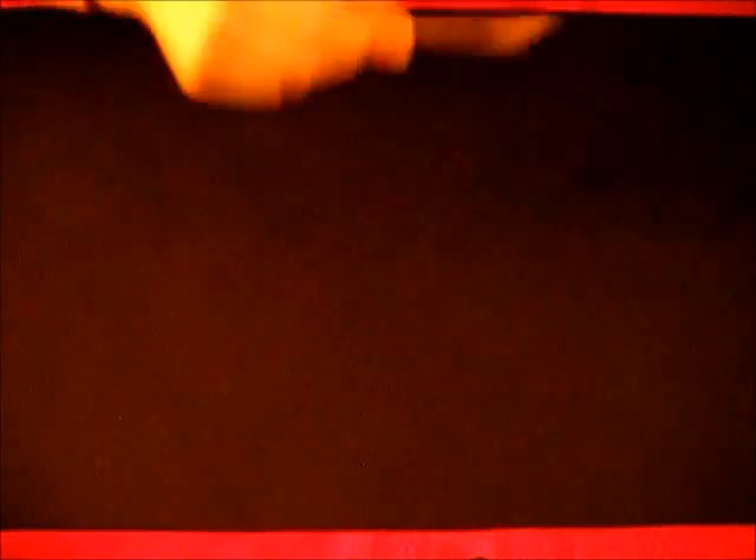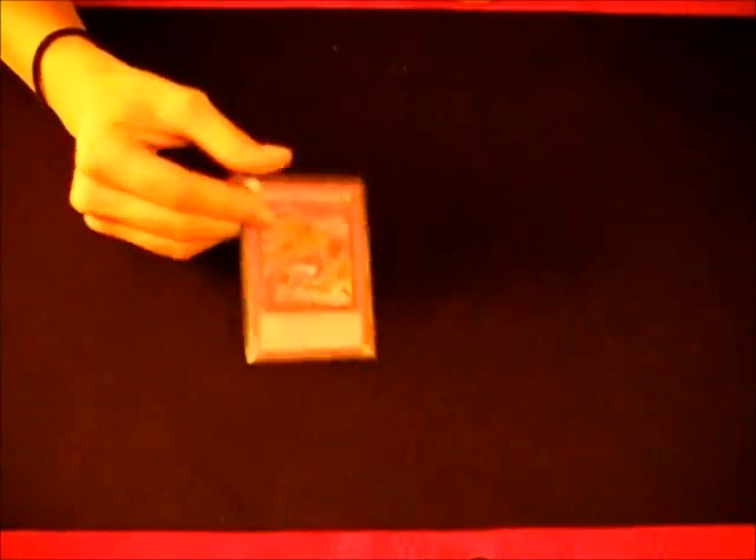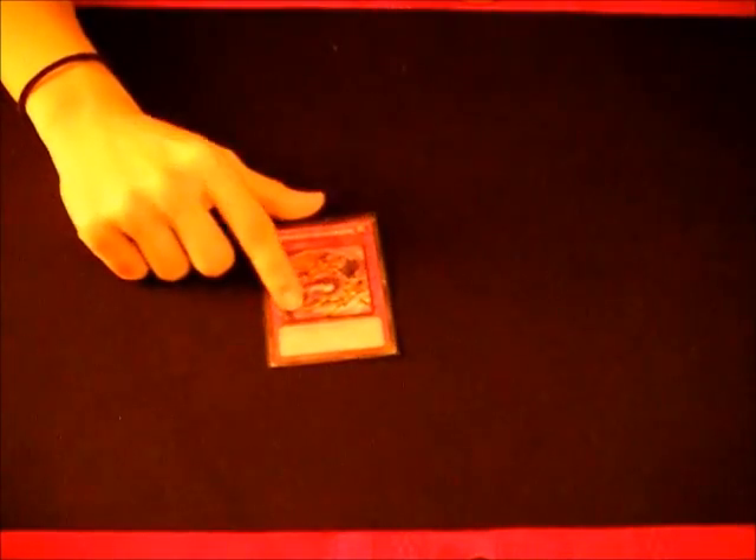Next we have Gravekeepers. Of course, Nobleman of Crossout to hit their set Recruiters and Spies. Malevolent Catastrophe — they play massive backrow, and that's one of their main strategies. Sometimes they'll side in Starlight Road because they expect this, but just activate it at a time where it's necessary. Sometimes they'll have a face-up Oppression and that'll end up messing them up.